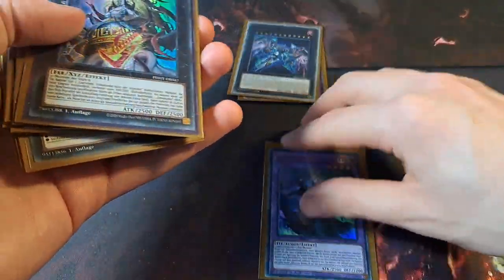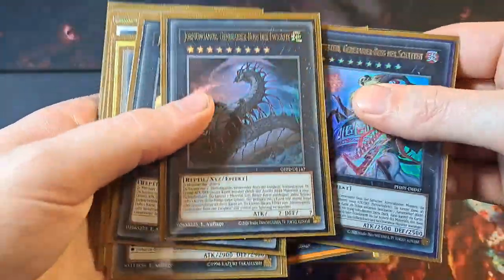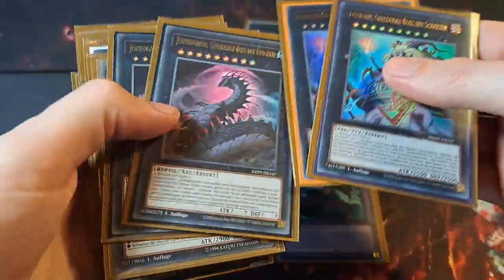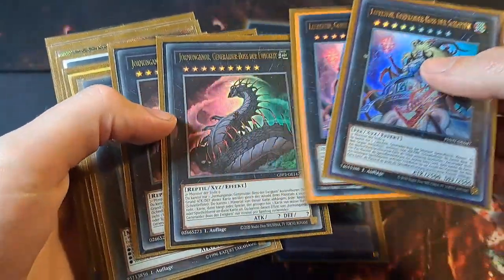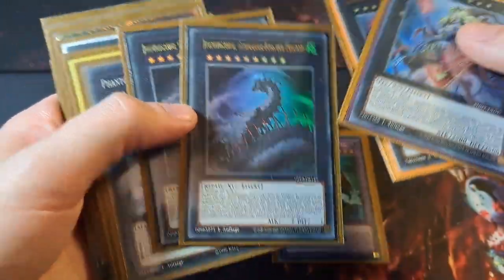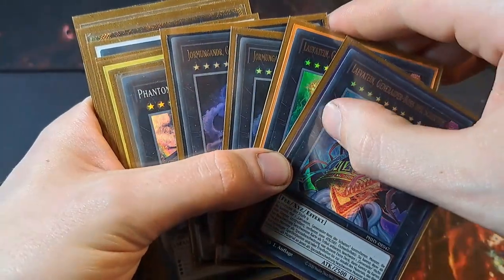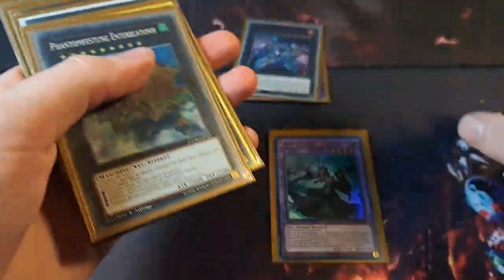Levertain: most of the time you're going to summon Jormungandr with Levertain's effect, but you can also summon Jormungandr directly by using two level 9 monsters. That's all for Levertain and Jormungandr.